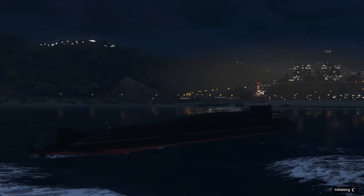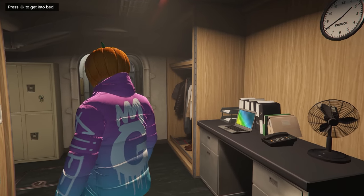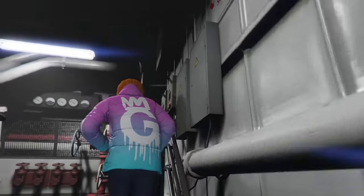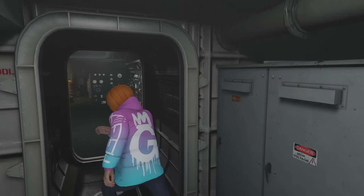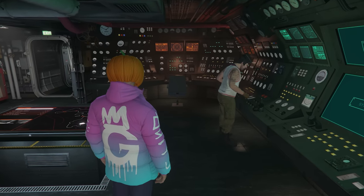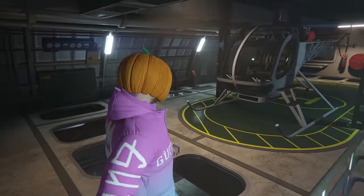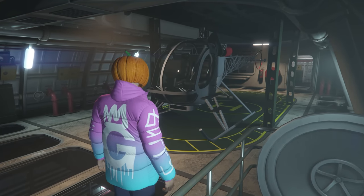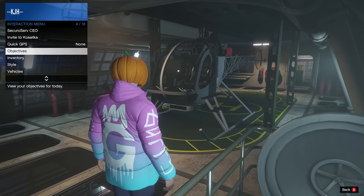On to number one — this thing needs no introduction, ladies and gentlemen: the Kosatka. Not only is it most definitely going to be in my video on Thursday for the top 5 ways to make money, but it is just an incredible thing to have as a solo player. Obviously you can fast travel it around the map for doing missions, drive it around, it has decent weapons, and it also has the Sparrow. I said the Buzzard was one of my favourite vehicles in the game — the Sparrow is up there tied with it.